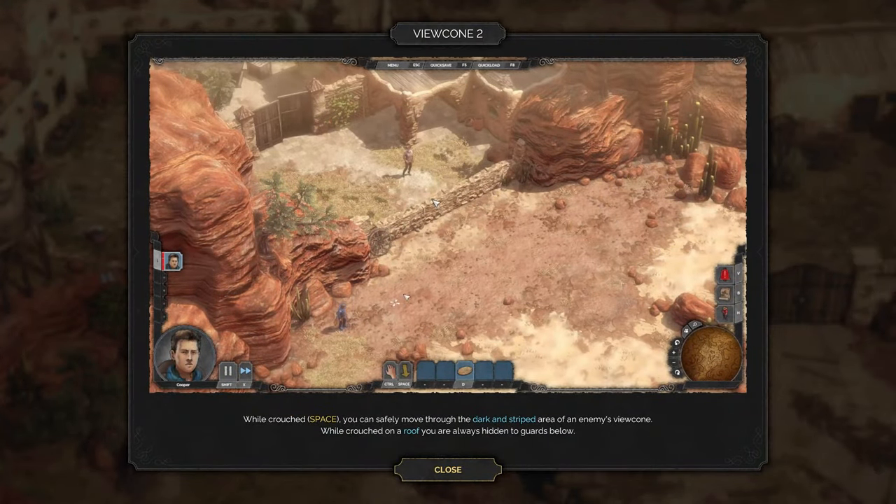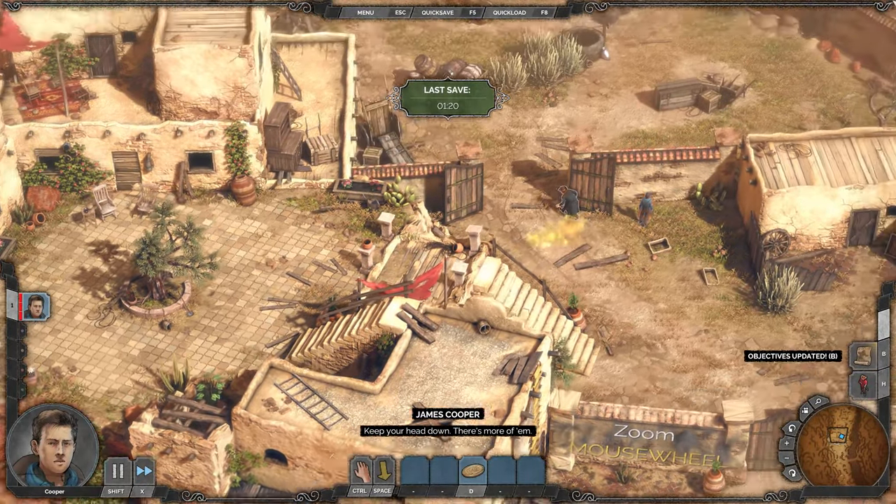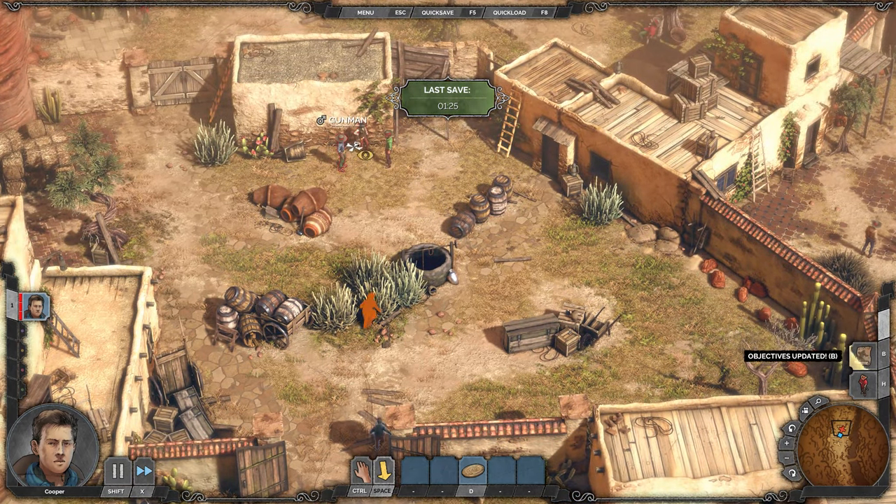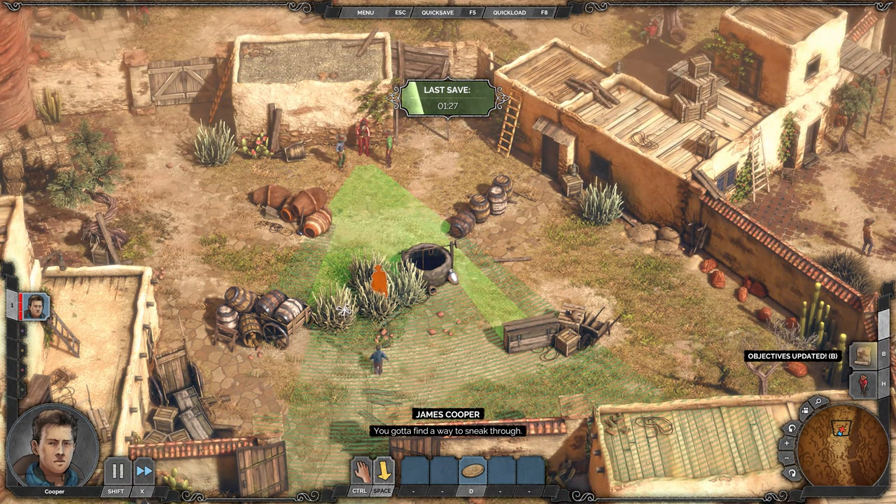There were two paths that could have gone around that way. When crouched, you can safely move through dark and strapped areas — we've already done that. While crouched on a roof, you are always hidden to guards below, which is also good to know. Let's just make sure we're crouched, because I think that guy would have been able to see us.